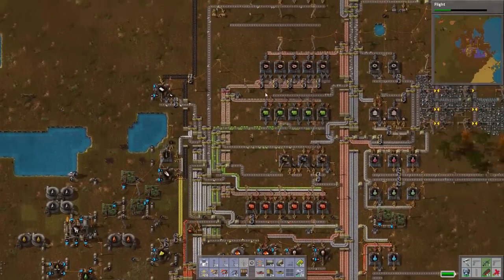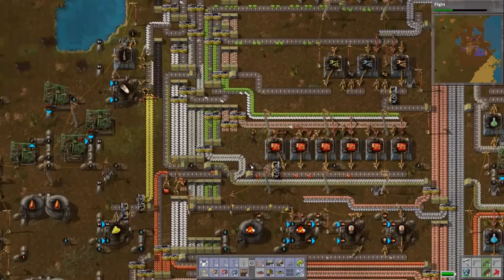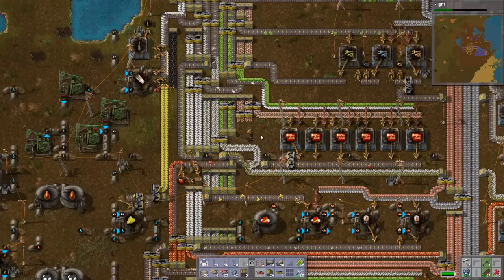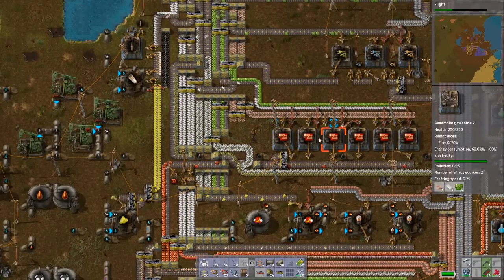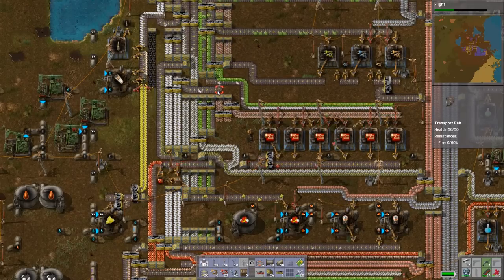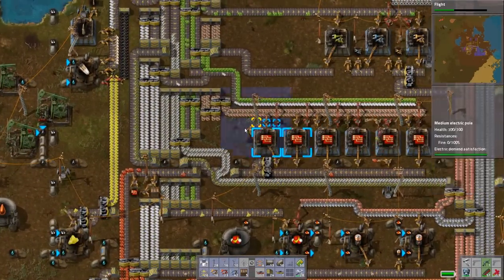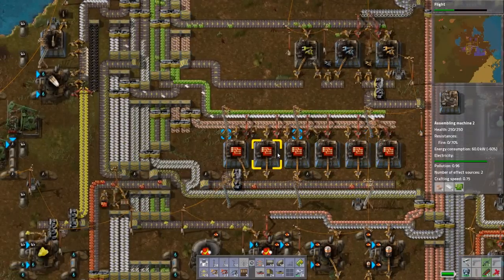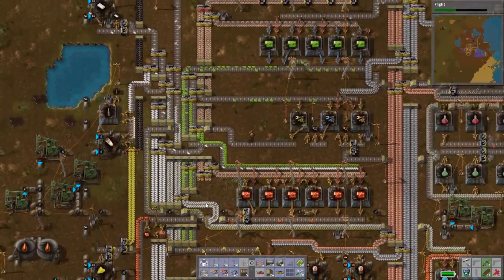In my defense, the copper wire is also providing copper to our advanced circuits, so we're going to have to change that as well. We need to figure out how we're going to add a copper wire factory right here — one copper wire factory will supply up to eight advanced circuit factories. That's something I learned from another YouTuber, specifically Negative Root, who came and did a fix-it on my factory; it's on his channel actually.